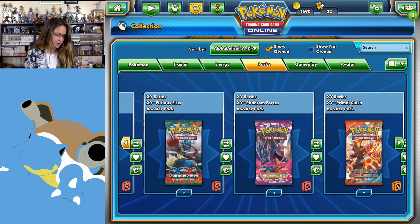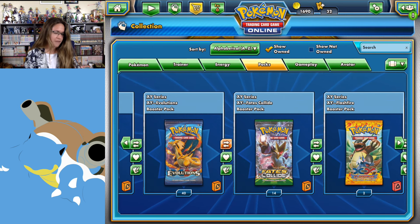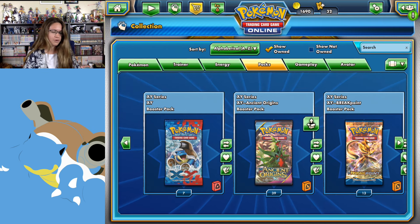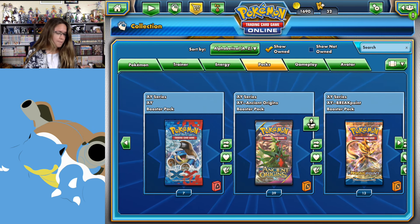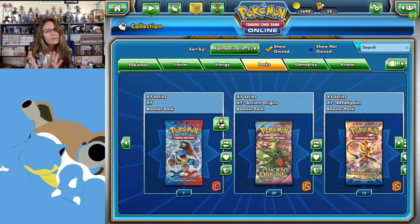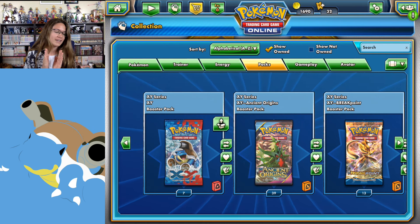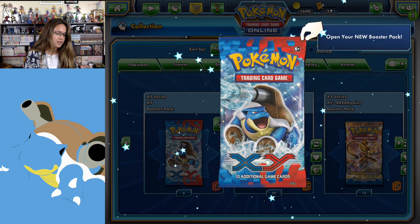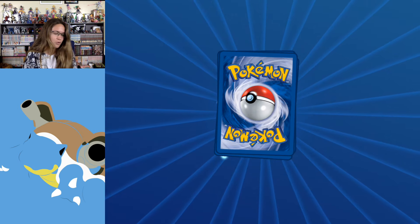I have Steam Siege, Primal Clash, Phantom Forces, Furious Fist, Flashfire, Fates Collide, Evolutions, Breakthrough, Breakpoint, Ancient Origins, and XY Base Pack. Ancient Origins is from a whole booster box we just opened recently, but let's get into the XY. I'm assuming these are probably kind of valuable for trades, but I really just want to open them and see what's inside, so let's just get right ahead and do that.